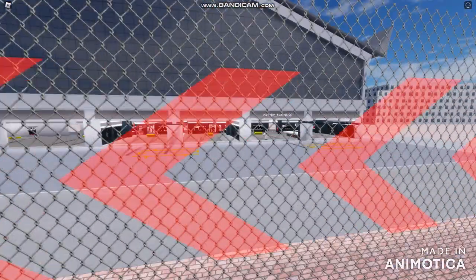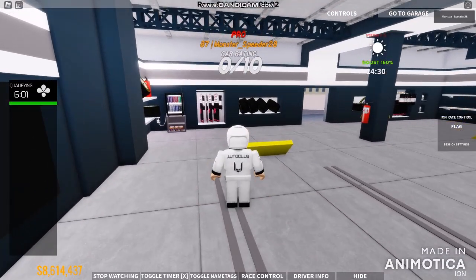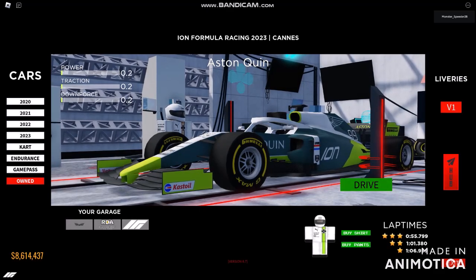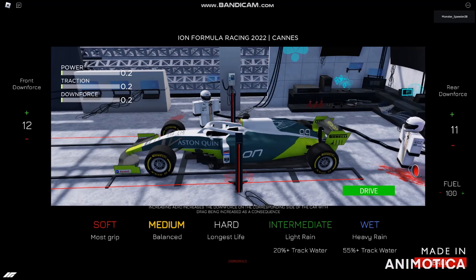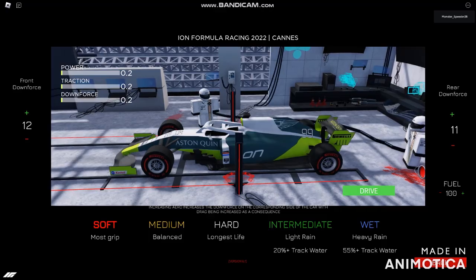So I'm maybe gonna be stepping into the Formula One car and we're gonna be trying to get a lap done using an Aston Martin as well. But first off, let's reach all the way to 100% fuel and change into soft compound tyres.